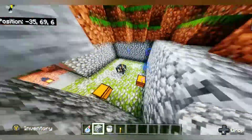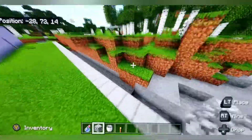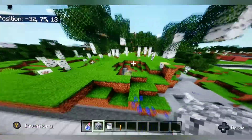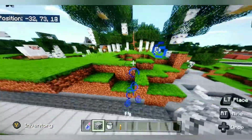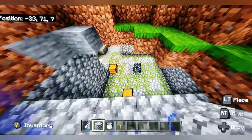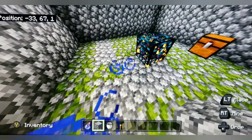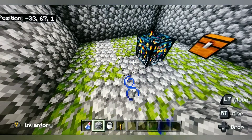First things first, to make the monster spawner trap you need to find a monster spawner. I found this one by blowing up random things, but in survival you'll likely come across one when you go mining. What spawns inside is either spiders, zombies, or skeletons.